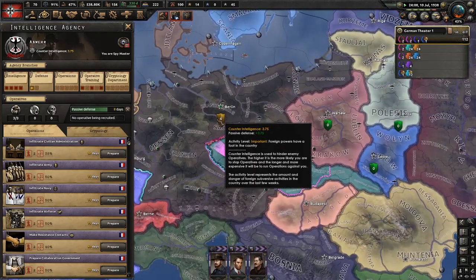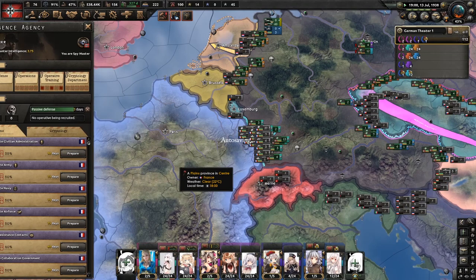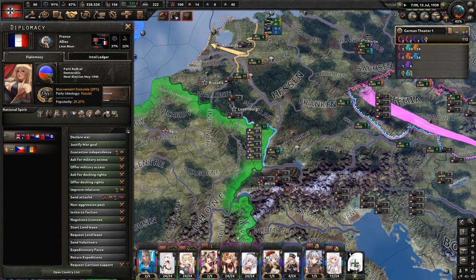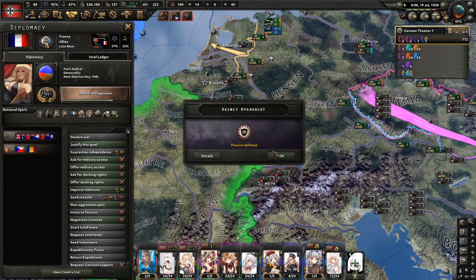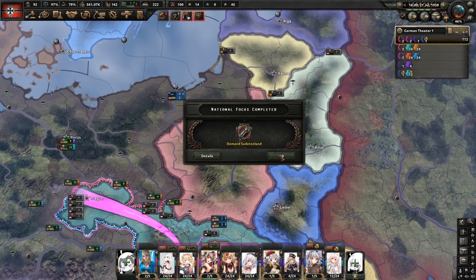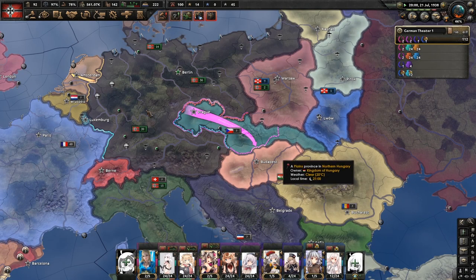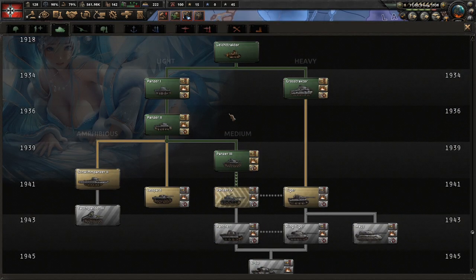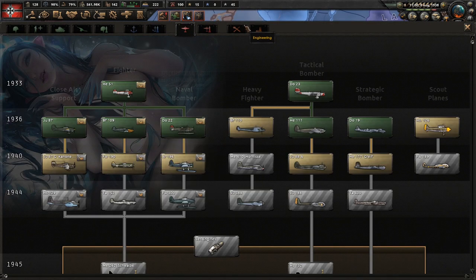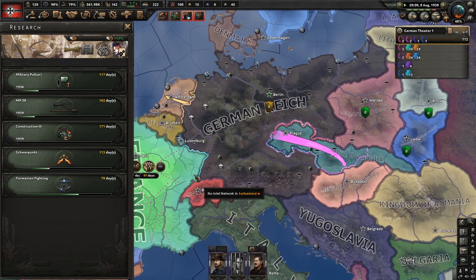Looks like we have some people meddling in our nation. How's France now? 29%, which means they're almost ready. Once they get 30% we'll switch it over to the coup d'état, and that should trigger by next year. The Sudetenland is ours — now we do the Vienna Award. We'll pop the next 100 onto our next medium tank, then switch to Construction III.